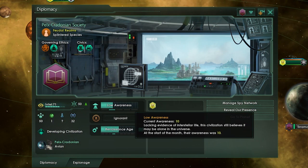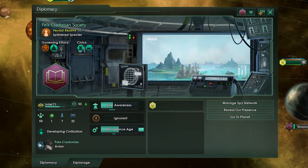Having an uncloaked observation post in orbit around a pre-FTL planet will slowly raise their awareness. Pre-FTLs will gain awareness based on their tech level — more technologically advanced pre-FTLs will more likely gain awareness than less advanced ones. Additionally, pre-FTLs will also gain awareness from various unnatural events happening in their system, from uncloaked ships entering their system to constructing a starbase, colonising a planet, building a megastructure, as well as terraforming or destroying a planet.